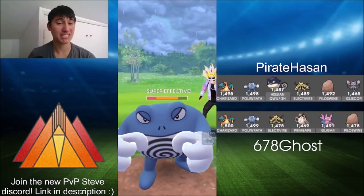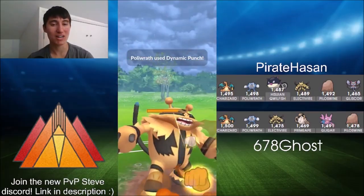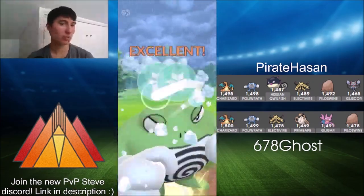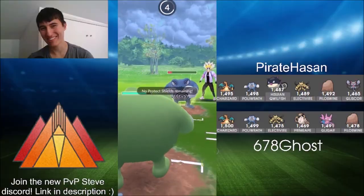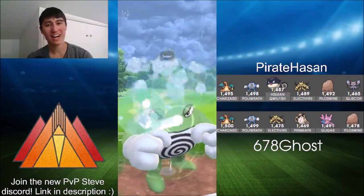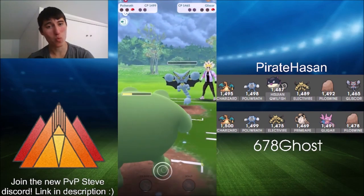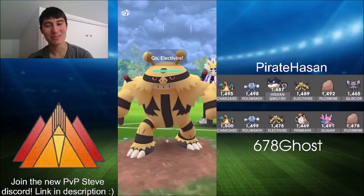Just look how much damage that Thunder Punch does — Ember Cup is filled with so much high attack. That Poliwrath does have Dynamic Punch, which is really good information to reveal. Ghost is a little bit scared but with so much health will be able to tank one Dynamic Punch. Goes for the Ice Punch bait and takes it out. Tanks a Dynamic Punch, and even if Ice Punch wasn't enough a couple more Mud Shots would do the job. Does take it out. Here's Gliscor in the back with one Mud Shot — you don't usually see a Mud Shot taking out a Flying type. Game one goes to 678Ghost.